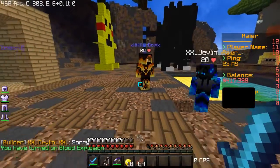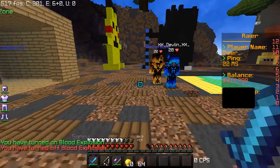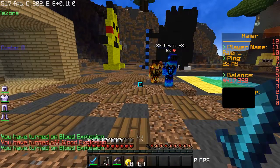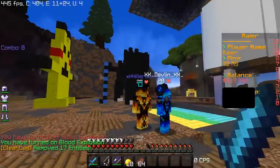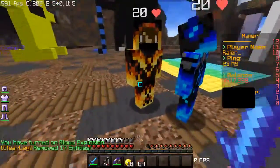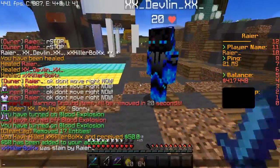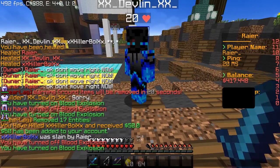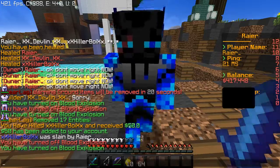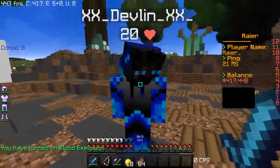You can do slash blood explosion and everyone has access to this command. When you hit enter it says you've turned on blood explosion, and when you hit enter again it says you've turned it off. I'm going to show you the blood explosion effect — when you kill someone, blood comes out. You get ten dollars every kill, but as the owner I get fifty dollars per kill.